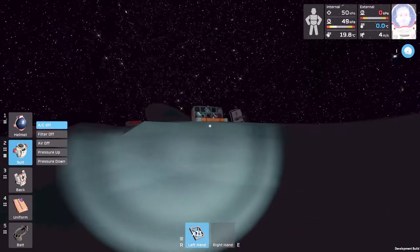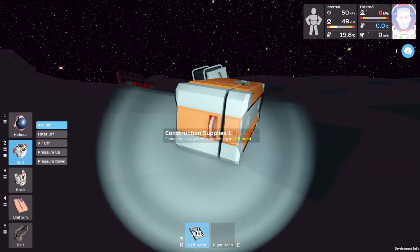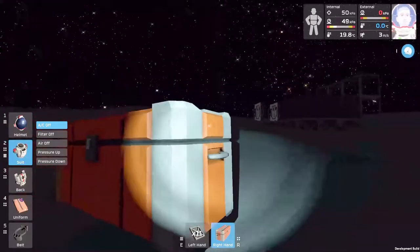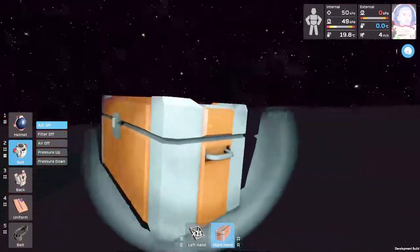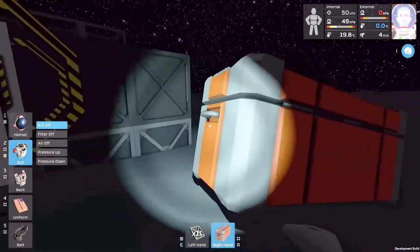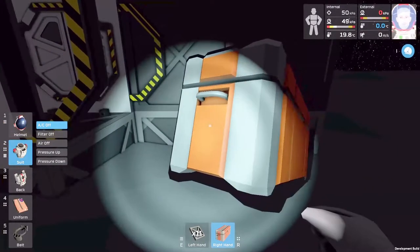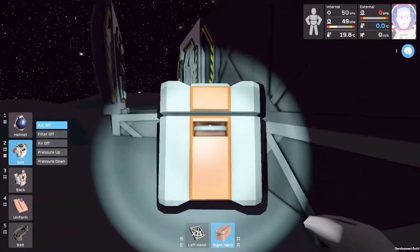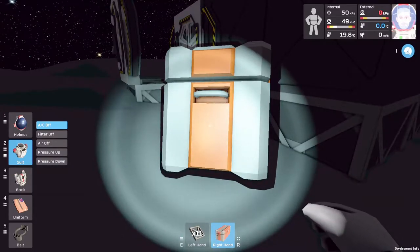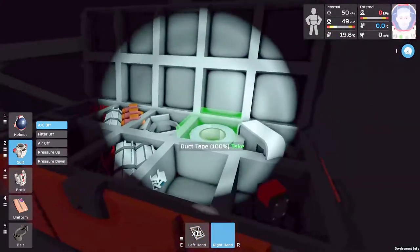Yeah, it looks like they're in a container. Let's turn our jetpack off, run down here. Let's see here — let's close this, let's grab this. We can drag these things to move them. Walk backwards and it'll be easier to drag — kind of mimics real life. Let's put it right here. Q to drop — there we go, so now we got construction supplies here.